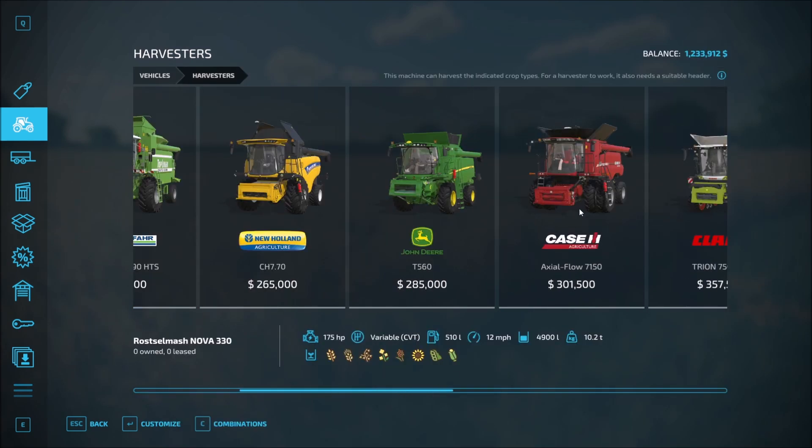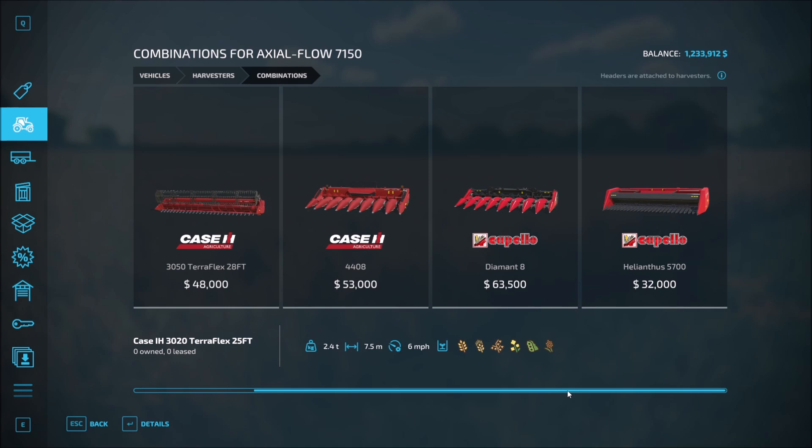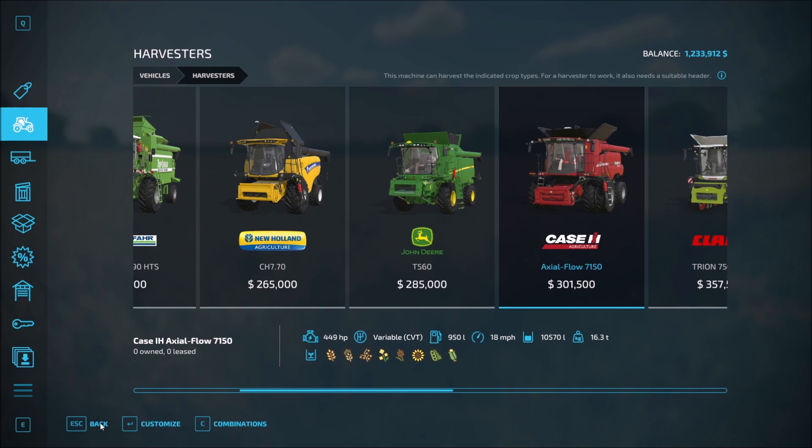Let's scroll across — the 7150 combinations. It doesn't work both ways, which would be nice. We're not going to need any of those — that's for your sunflowers and corn. So we can do up to 28 feet with this one. I like that — that'll work for now. We're just going to lease some equipment right now as we get started.